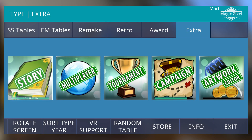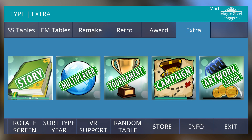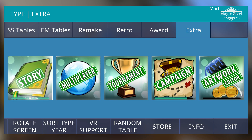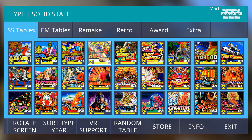Welcome to another FAQ episode. This time we're going to discuss story mode. Story mode falls under the extra tab. It's a mode where you play through different tables, going through the whole history of the manufacturer, starting at the EM tables, then moving on to solid state, and ending at Star's Phoenix, which is the last solid state table.